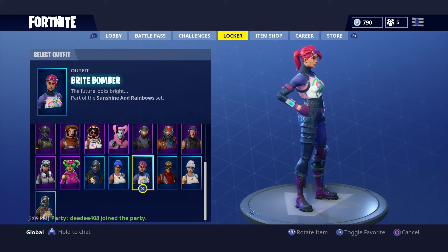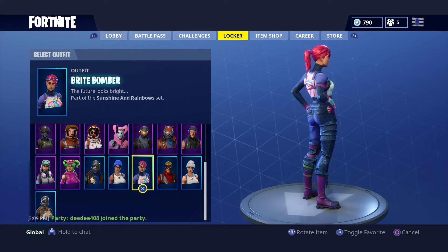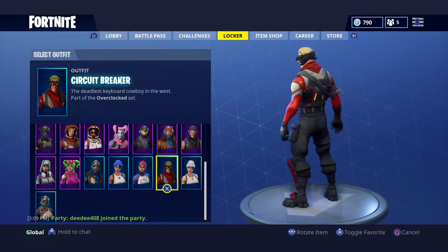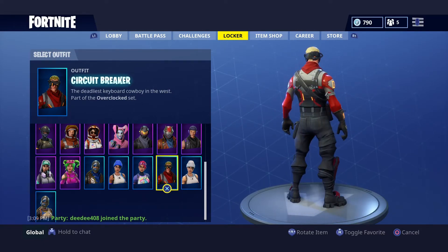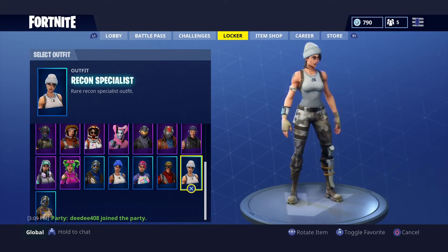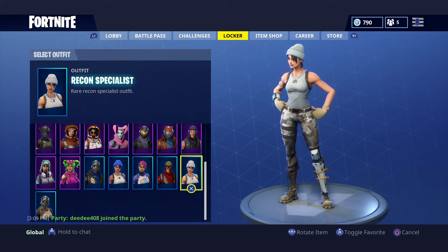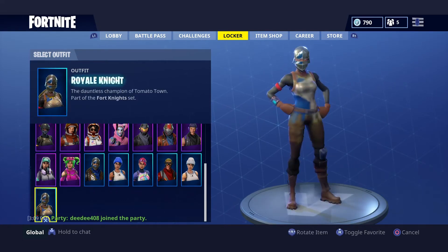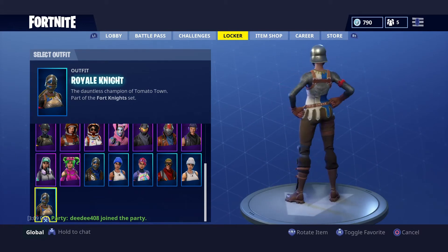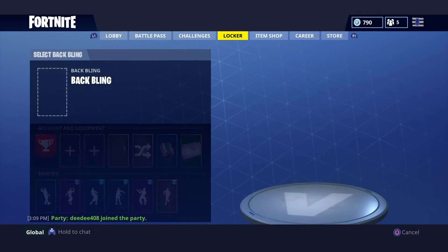Bright Bomb — I mostly bought her because other people bought her. It wasn't a skin I usually wanted and I don't really have much to say about her. Circuit Breaker — really lovely skin. I heard a couple bad reviews because of his mask but I really enjoy it. Recon Specialist — people hate her because she looks like the Blue Team Leader, but the Recon Specialist is much better than the Blue Team Leader, 100% worth your purchase. Nog Ops — still a god tier skin, I really like it and I use it sometimes.